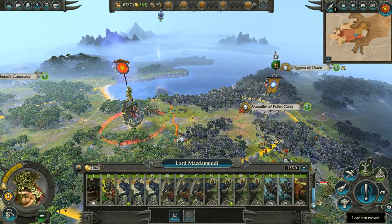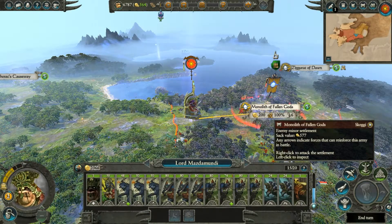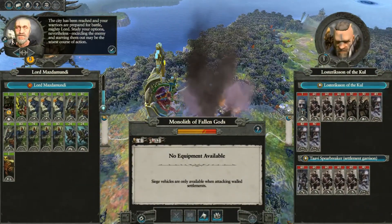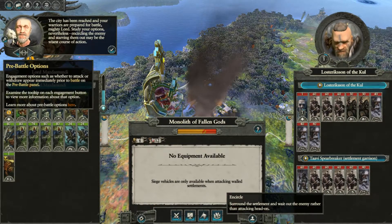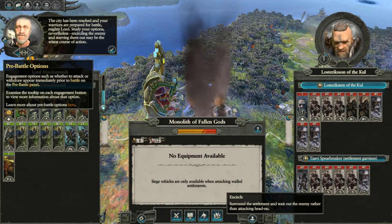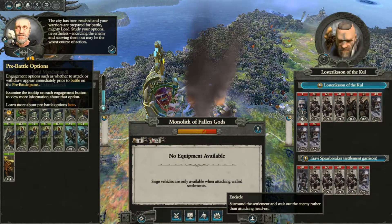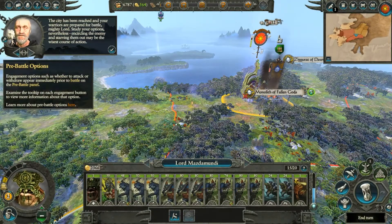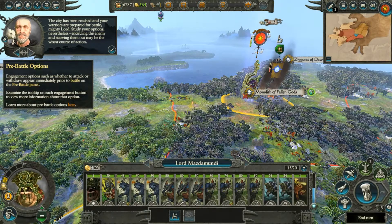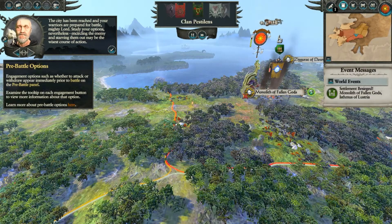As I suspected, this episode has quite a bit of hand-holding from the tutorial. We move to besiege the Monolith of Fallen Gods. The tutorial suggests encircling the enemy and starving them out as the wisest course of action against the decent army garrisoning it. We encircle, which will likely tempt them to counter-attack and give us a slight advantage, then end the turn to see what they do.